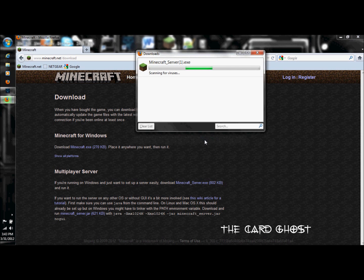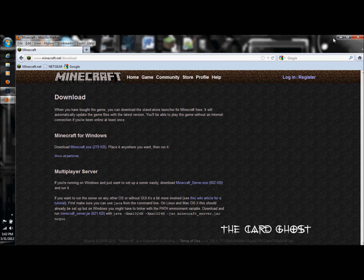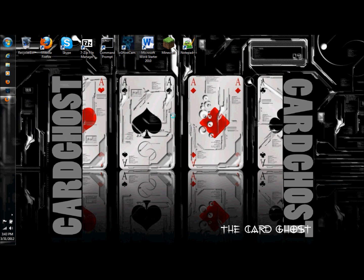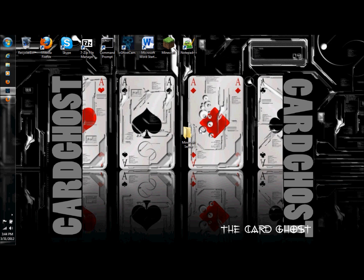Once the file is fully downloaded, create a folder on your desktop entitled Minecraft Server, or whatever you prefer to call it. Find your downloaded file and drop the file you just downloaded inside that folder — take Minecraft server.exe and drop it into that new folder. Once you're done with this, you can close the folder that the file is inside.